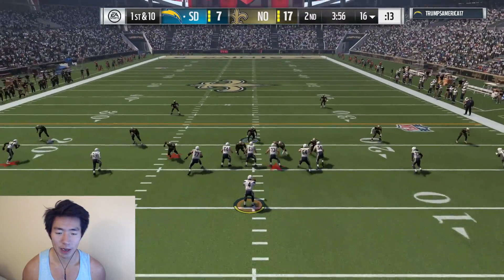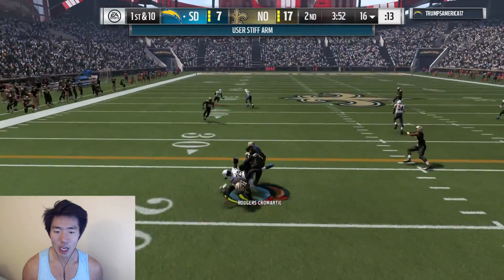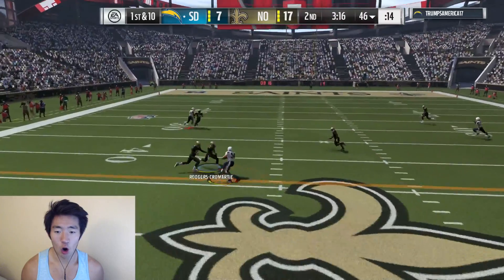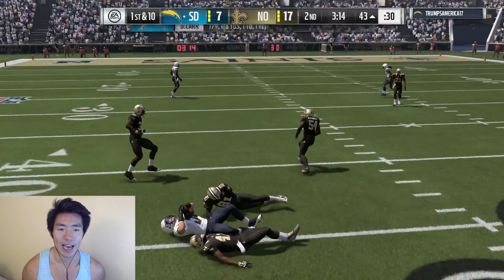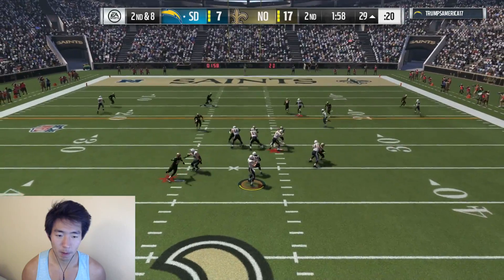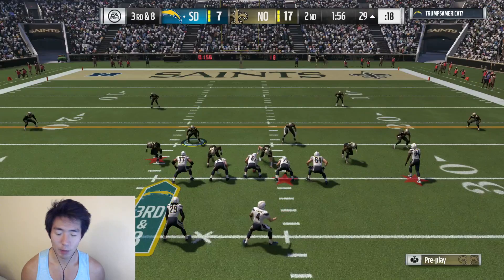We're going to play cover two over the top, bringing a fake blitz. We see it — he went underneath. What a stiff arm by him. I was more scared of the over the top shot — he had that if he wanted it. The blitz is coming — we got to double team Herman Moore. Oh my God — okay, he dropped it, I think. Thank you. We're going to bring a little cornerback blitz.